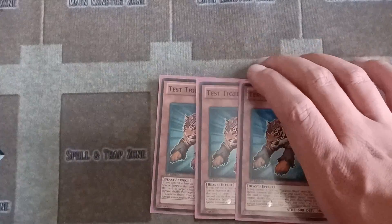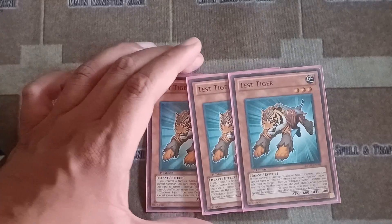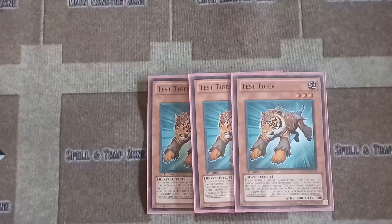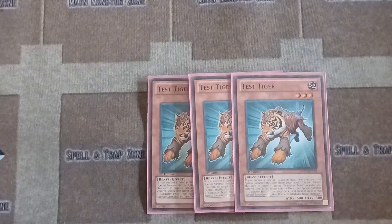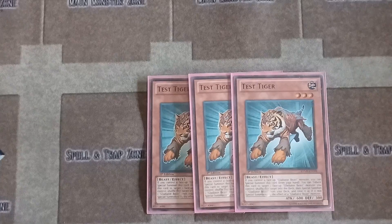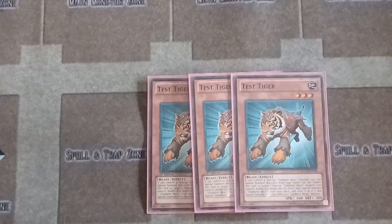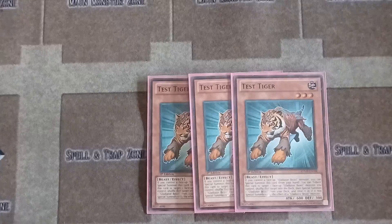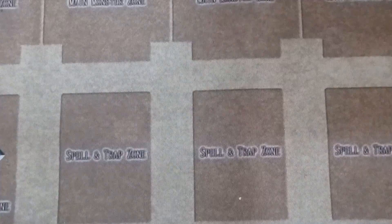Test Tiger: pretty much, when you have a Gladiator on the field you special summon Test Tiger from your hand, tribute it to the graveyard, and the Gladiator you have on the field goes back to the deck. You shuffle your deck and special summon one other Gladiator besides the one you just had on the field. Gladiators don't go to the graveyard — they go back to the deck.